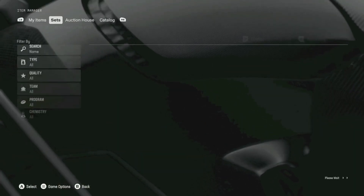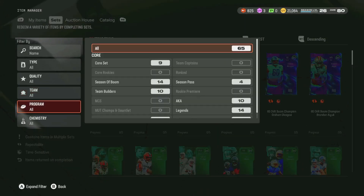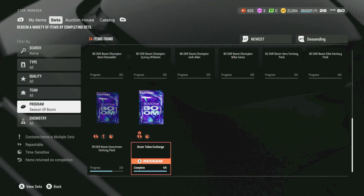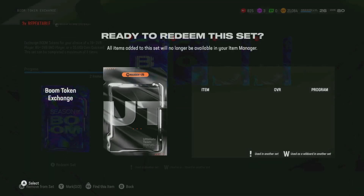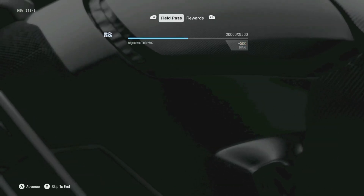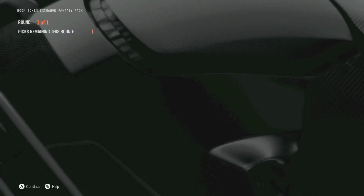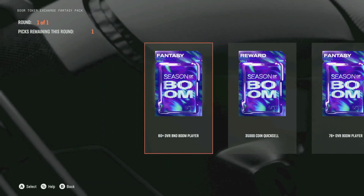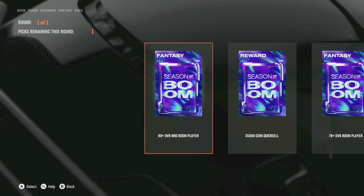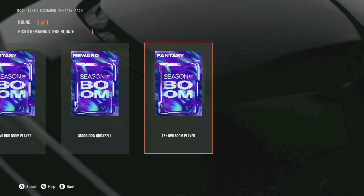Let's go ahead and go over to sets, because we do have a magical thing in sets. I believe it's Season of Boom right here — yes. And it should be this set right here, which is the Token Exchange set. You exchange all your Boom Boom Booms, and in return you get yourself an Exchange Fantasy Pack. This Exchange Fantasy Pack gives you one of three options: a 35,000 coin quick sell, an 80 plus overall Boom Player, or a 78 plus overall Boom Player.